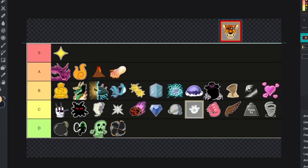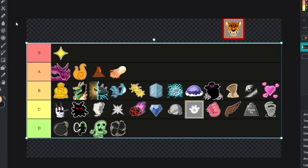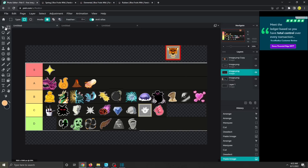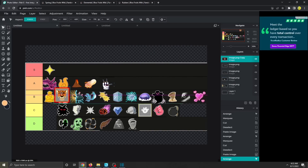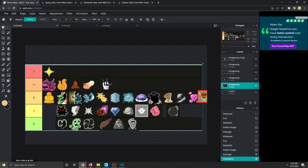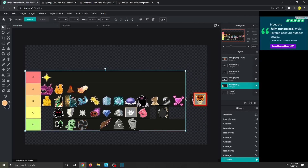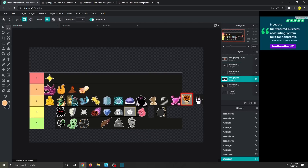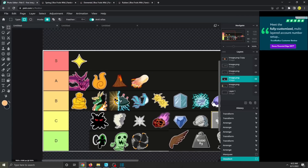Next up is the fruit tier list for newer players — for example, if you're in the first sea, what you should use. This one is shaking up quite a bit. A lot of these I don't even recommend using anymore. Bomb fruit is actually pretty decent. Chop fruit isn't too bad for the first sea either, so I'm putting chop fruit up there. Leopard fruit is good but not amazing for new players — I'll put it around dragon, maybe B tier. There are a lot of good B tier fruits now.